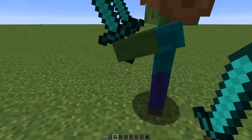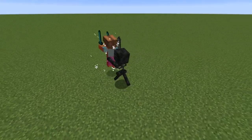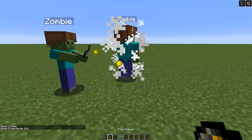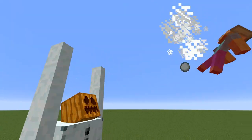If a zombie dual wields 2 tools, they will do double damage, making short work of most enemies. If a zombie is given a flint and steel or a fire charge, they will light the enemy on fire. Lastly, holding a totem of undying will save a zombie when it is dealt a killing blow.